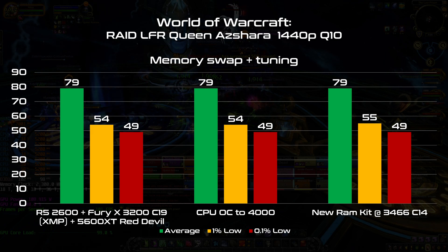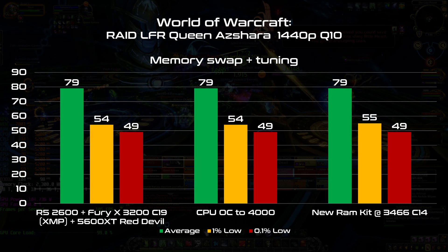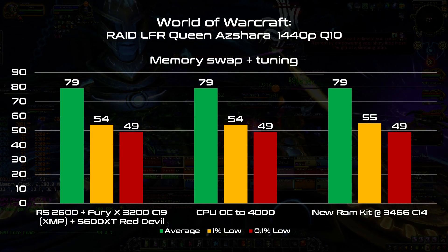Something I saw in the past with Zen and Zen Plus is to change and tune the memory to push the CPU a bit more. For this task, I'm changing the HyperX Fury 3200MHz C19 for a Ballistix kit that can be easily overclocked to 3400MHz or beyond with C14 and tight timings — a good balance for Zen and Zen Plus. Even with the memory overclocked, I'm stuck at 79 FPS on average. Memory tuning is useful when I have high FPS, so once again I have to keep upgrading.